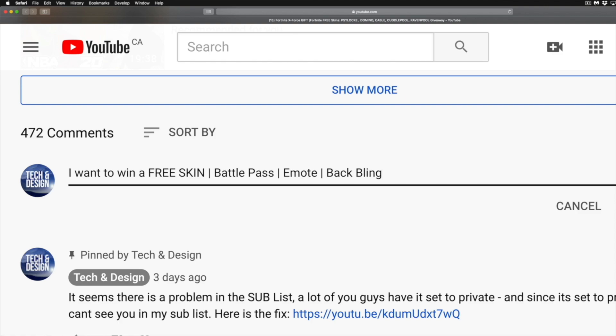It depends what you guys want to win — just type that in. If you're signing up for a free skin, type in which skin you want. If you want the battle pass, type in 'battle pass' — be specific about what you want. And at the end, type in your Epic username, because I have to match up your Epic username with whatever name you're using here on YouTube.